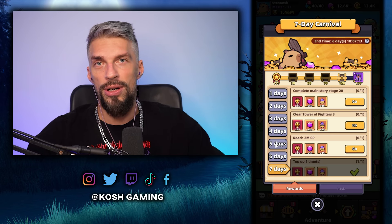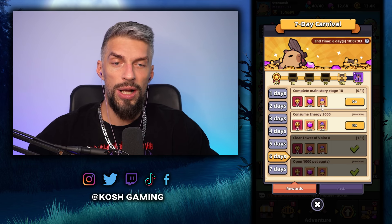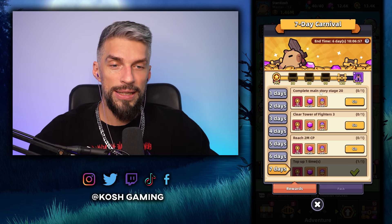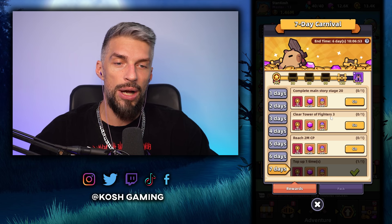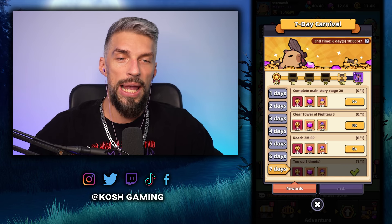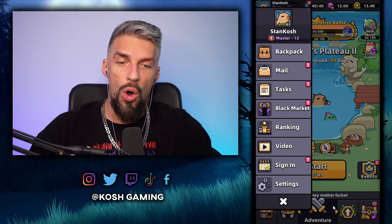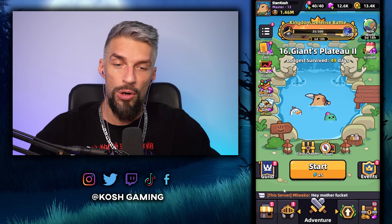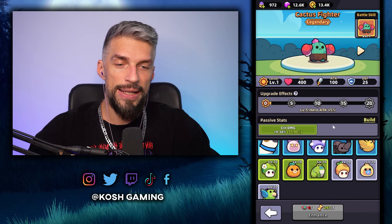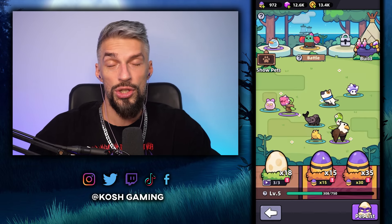If I won't make it in time, I'll just buy random things — that's fine. The next task is consume 3000 energy, which should come over time. The hardest tasks for free-to-play players will be completing main story stage 20 and clearing Tower of Fighters 3. Reaching 2 million combat points is easier. If you go through everything the game offers daily and get proper upgrades — maxing out your active pets and getting all others to level 5, then level 10 for extra stats — you should be okay.